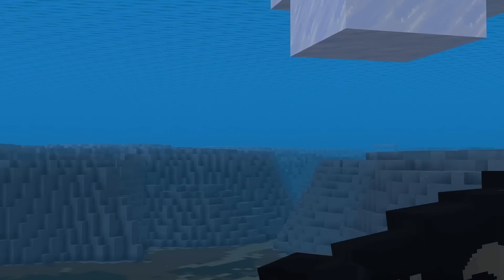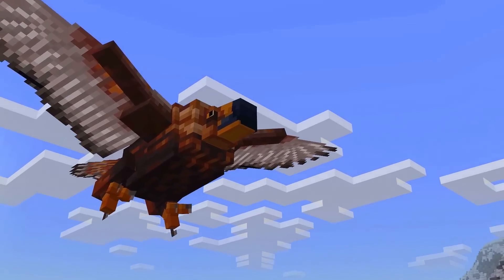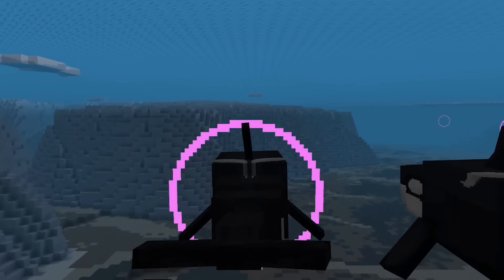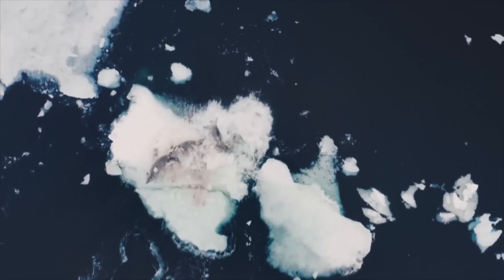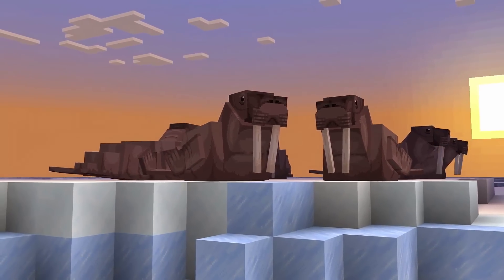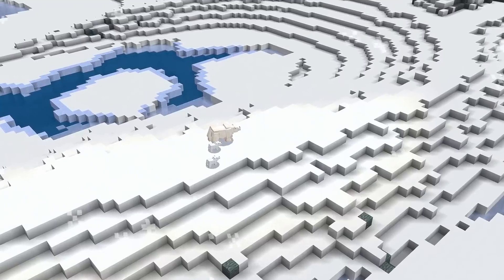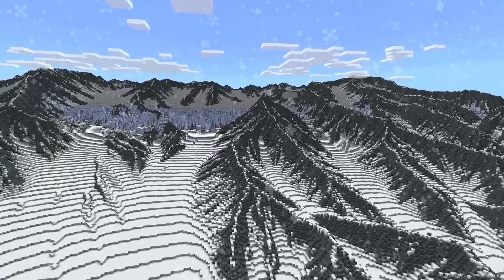Experience life through the eyes of animals living in some of the coldest habitats on Earth. Hunt in a whale pod. Build a cozy nest. Protect your cubs. All while learning about the ways climate change is impacting these frozen worlds. These five Minecraft maps are inspired by stories from the Frozen Planet 2 series, created in partnership with BBC Earth.